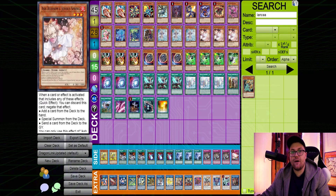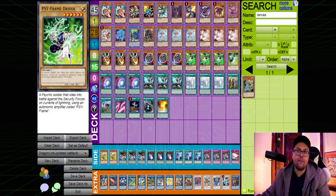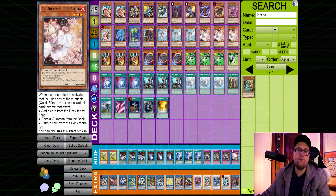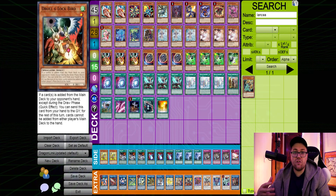For the rest of the monsters, we play Hand Traps: three Ash, three Droll, three Nibiru, three Gamma plus the Driver. Ash is obviously the Hand Trap that sees play in every format and every deck. Nibiru is a really strong card, especially with how much Sword Soul is in the metagame and how many combo decks exist outside of Despia. Droll is really good right now as a main deck Hand Trap because every deck in this format draws and searches a whole ton. Despia can be a really hard matchup, so if you Droll them in the right place it can just end their turn.